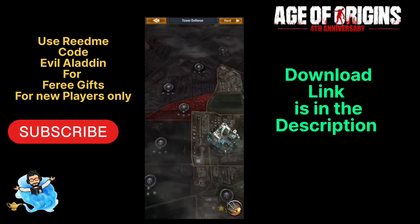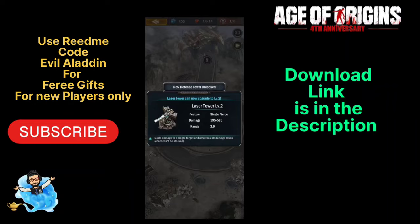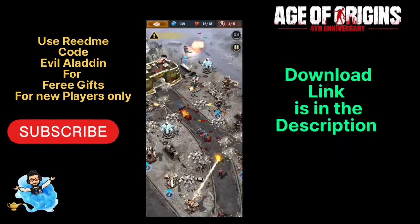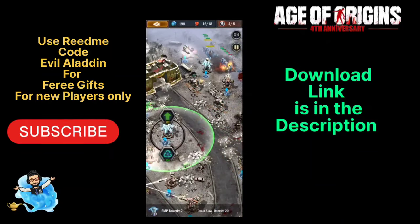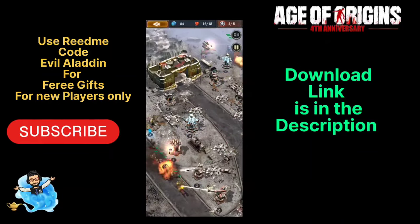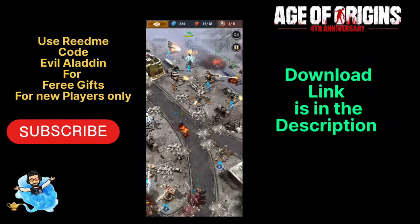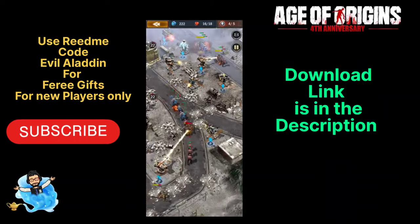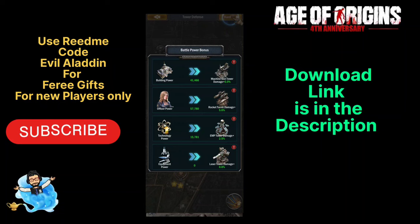Hello guys, welcome to the channel and welcome to episode 2 of the new game series Age of Origin. It's a strategy tower defense game with a zombie tower defense mode inside. I find these zombie tower defense stages very interesting — they're kind of addictive and you'll play again and again when you fail. Aladdin is here to help you increase your attack boost in Age of Origin and clear these tower stages easily.